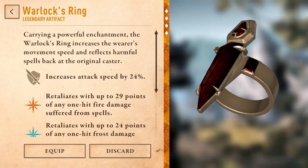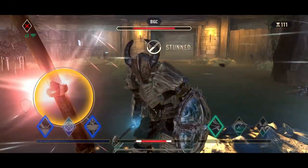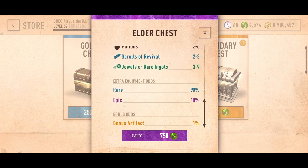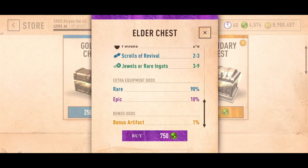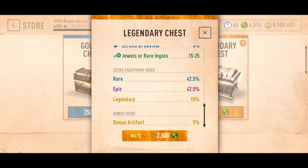So if you're following, all you have to do is keep getting artifacts until you finally get a Warlock's Ring. You may get it sooner, and you may not. The only way to get artifacts are from chests, and here are the drop rates as far as what I know: Golden chests have a 0.1%, Elder chests have a 1%, and Legendary chests have a 5% chance of dropping an artifact item.